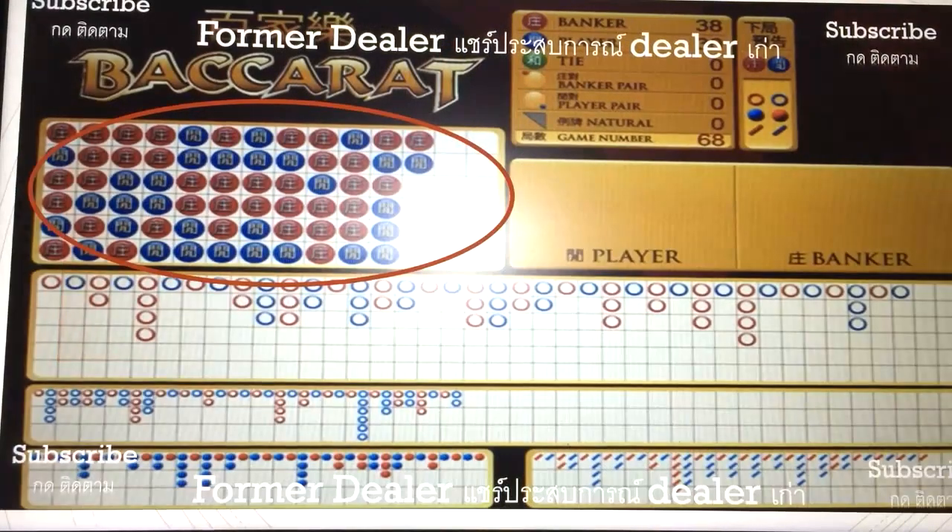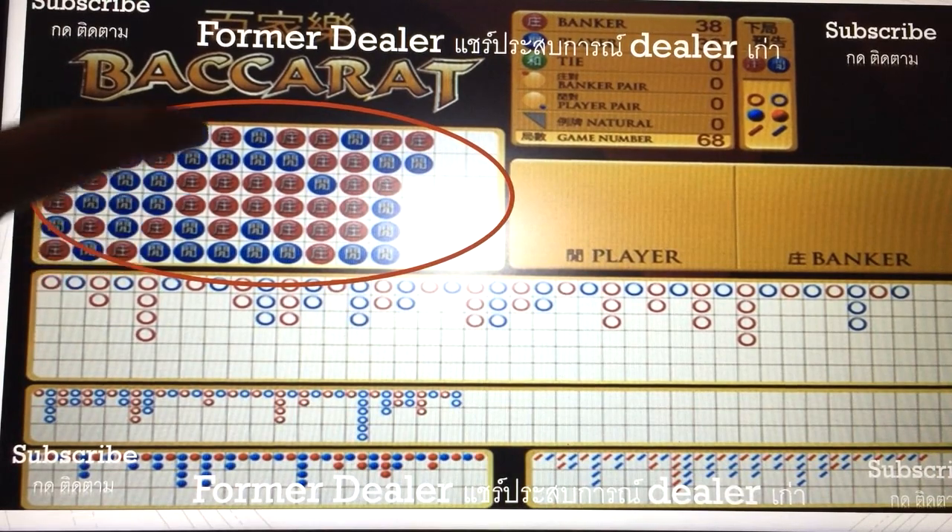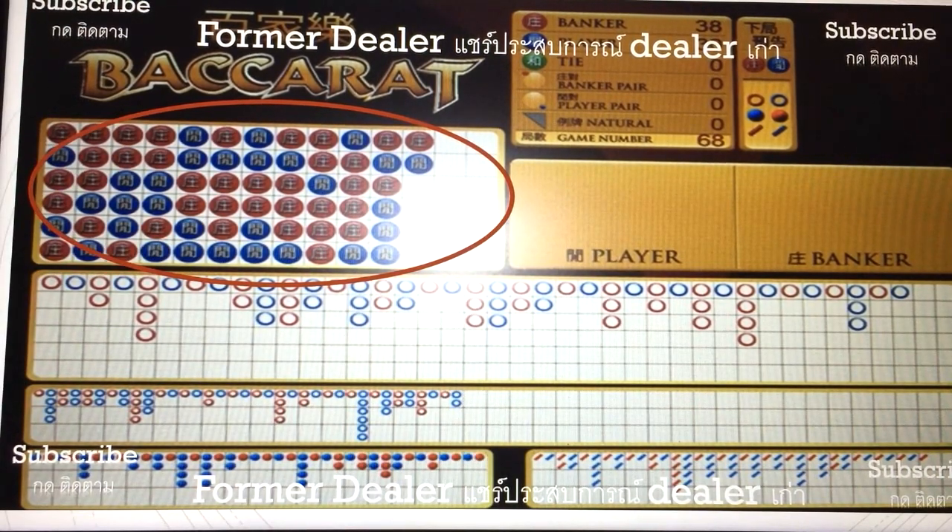The first graph we're going to look at — what they do is they put the result from the top to the bottom. After they fill top to bottom, 6 results, they go from left to right. They fill it up like this.